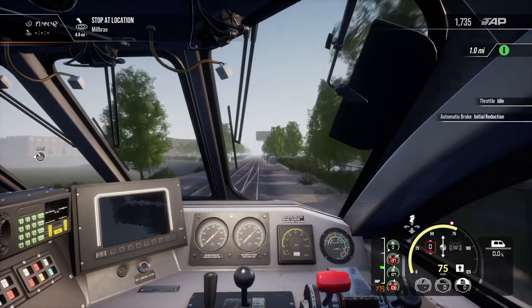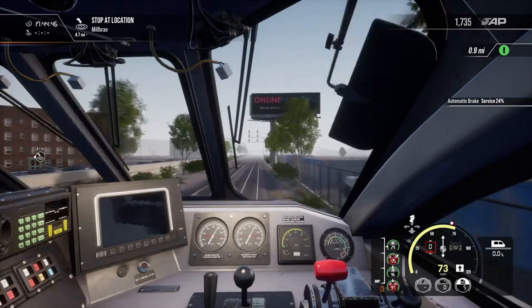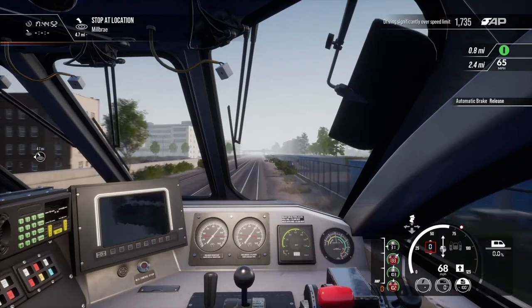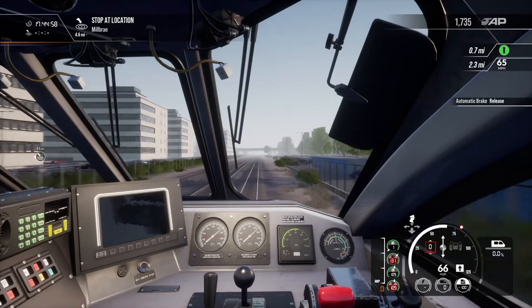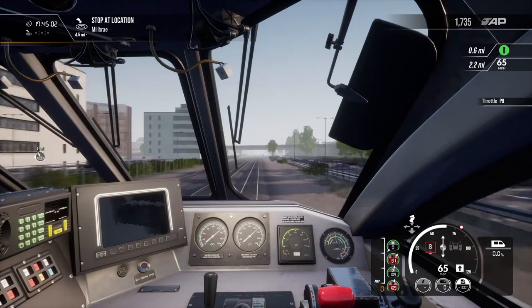We need to start slowing down a little bit — seems like we're going a little too fast. Apply a little more brake. The speed restriction dropped but now it's back up to 80 by the looks of things, so we get the power back on.